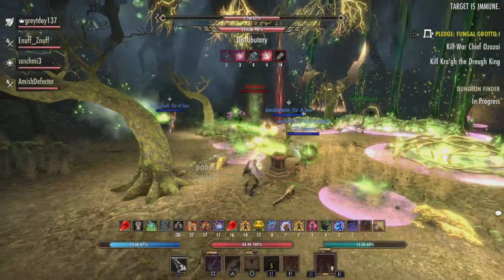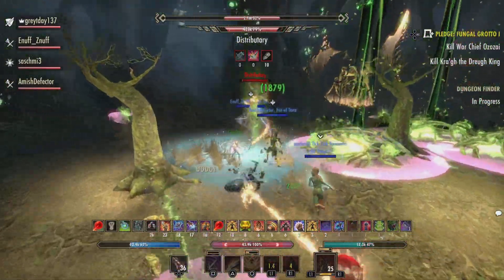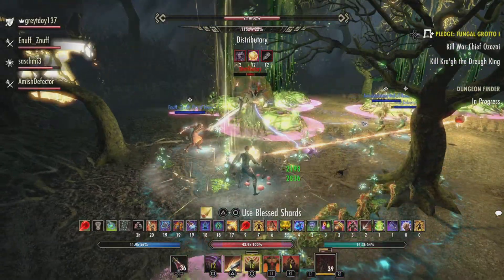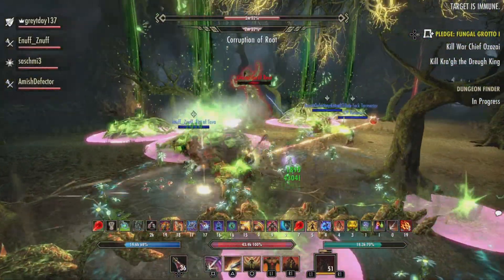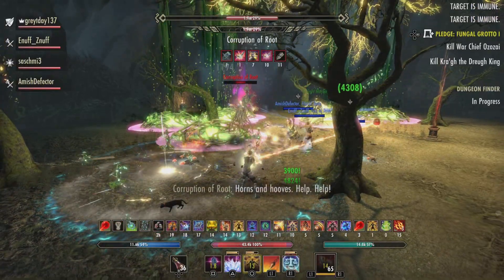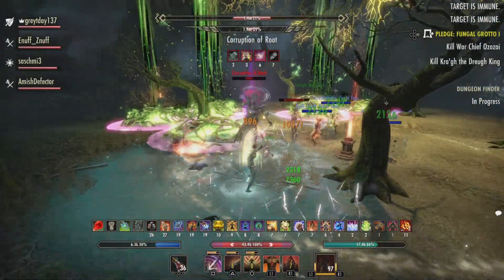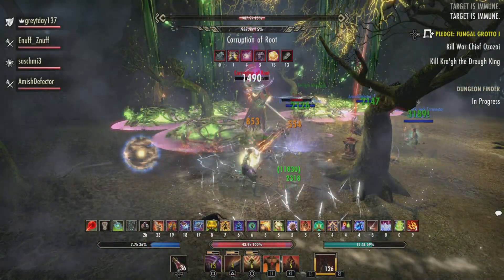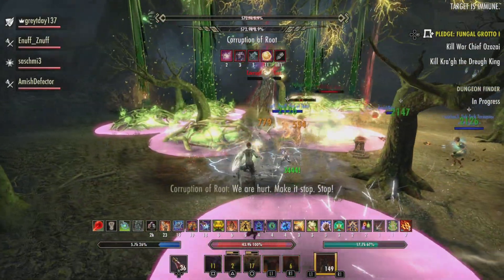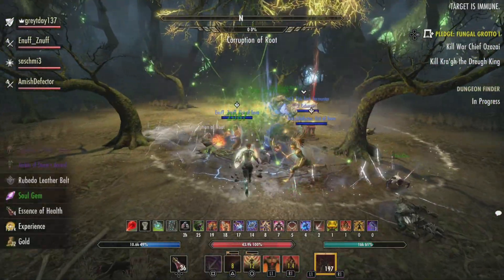If you do get hit by a lot of roots — which I tend to as the tank — you're going to want to let your healer know so they can focus some of those heals. Any more than about six of the stacking fire dots on the tank and you're probably going to have a bad time. For damage dealers, any more than probably two or three and you're going to be having a pretty bad time as well.